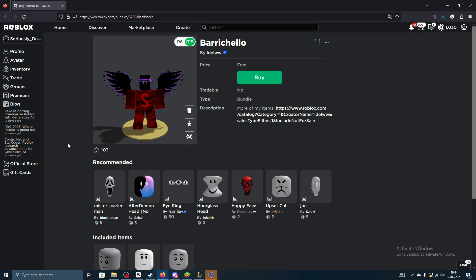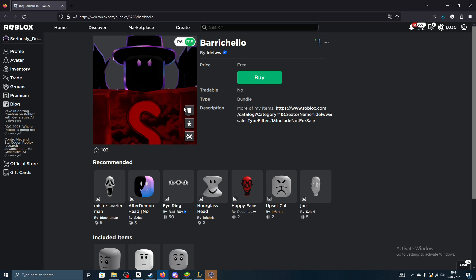What's going on guys, it's SwooshDude here. Today we'll be going over the Baricello UGC face here in Roblox. So let's go ahead and get into it. It's the Baricello by IdleWW. Let's go ahead and actually have a look at the face.